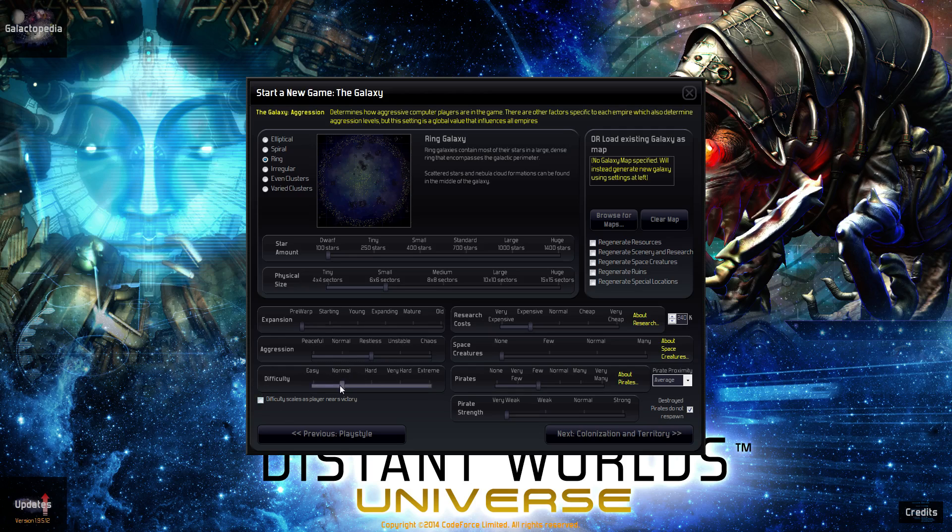For difficulty to start, normal is still easy enough. Never choose difficulty scaling — usually at the end of the game things get a little more tedious, so we never want to slow down the victory. For research costs, I'm going to do expensive. This again is going to slow down the game and give us a little more time to think about our decisions. You can see that this cost is $240.